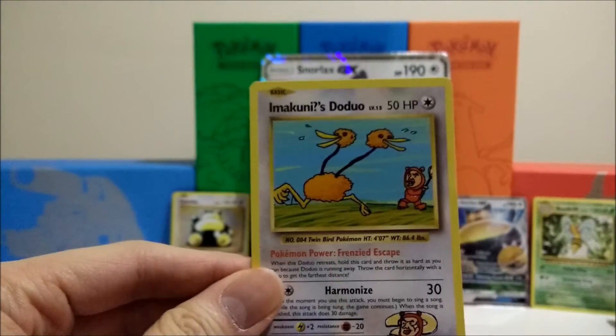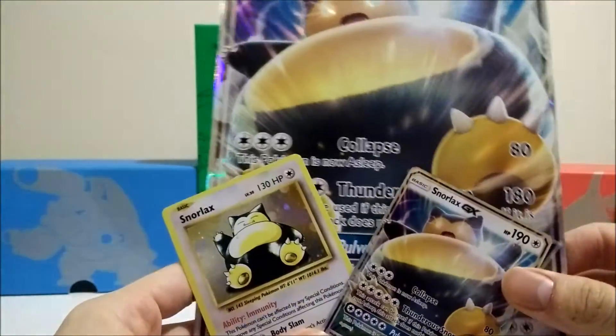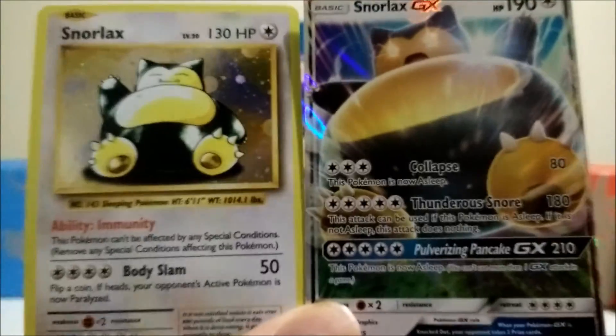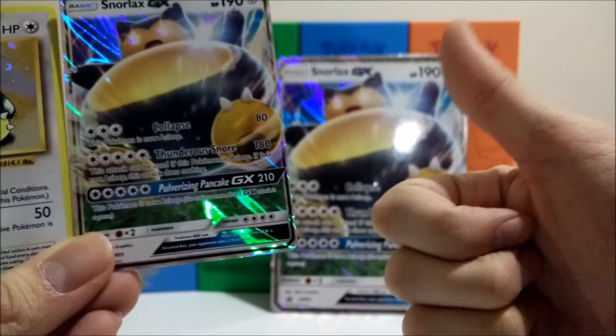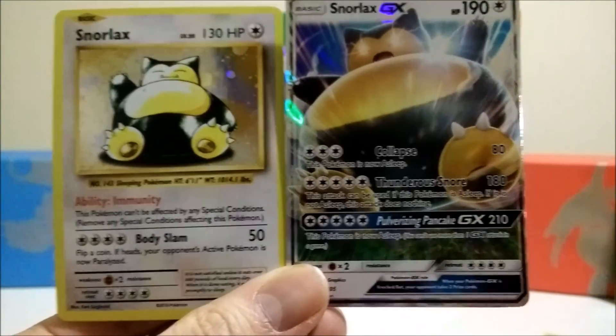All we really got is the secret rare Imakuni's Doduo and a playable Beedrill non-holo, but that's okay because these cards are absolutely awesome. We got our oversized jumbo Snorlax, our Snorlax GX, and our Snorlax reprint — stunning cards. If you want a quick look at what the cards say, just pause the video here. Anyways, thanks for tuning in, hope you enjoyed the video. Hit that thumbs up button, subscribe if you haven't already, and comment below — let me know what you think about these Snorlax boxes. Dunks out!